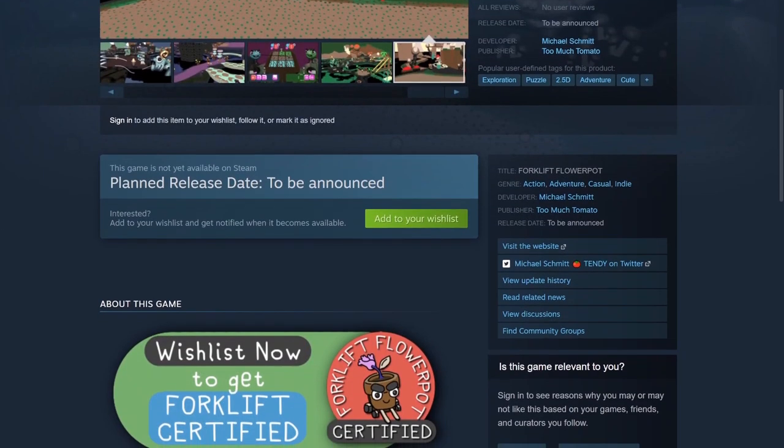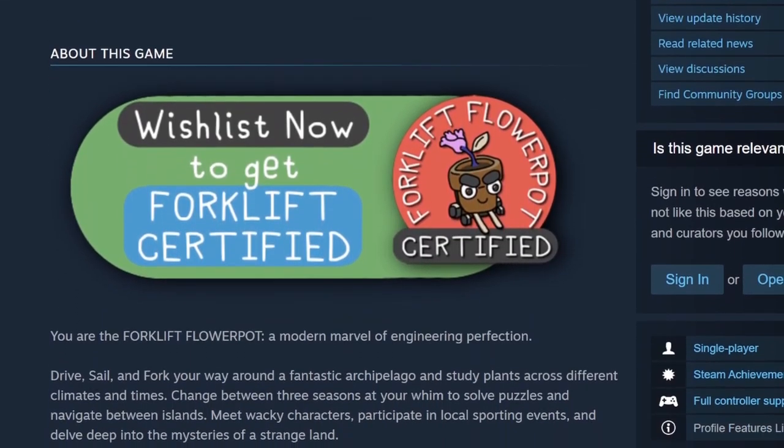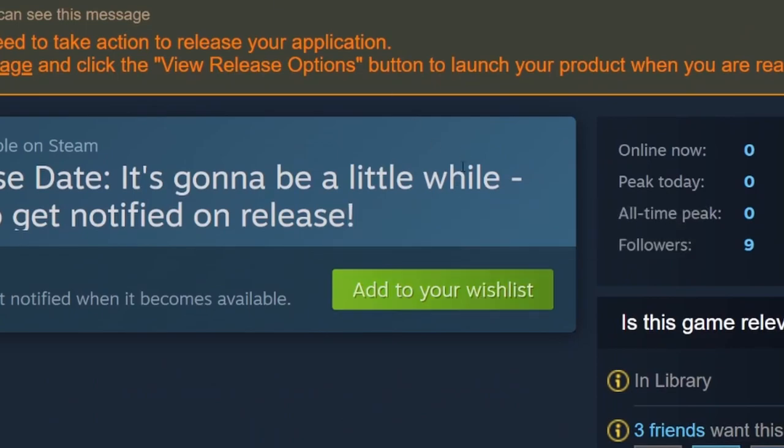So I'm feeling ready to call it done on this week and just move on to the next week. And if you're interested in getting your Forklift Flower Pot Certification, all you have to do is go to the Steam page and add it to your wish list, and I can announce that you are Forklift Flower Pot Certified. Stay tuned for the next 10 weeks of polishing the vertical slice, and I'll see you in the next one.